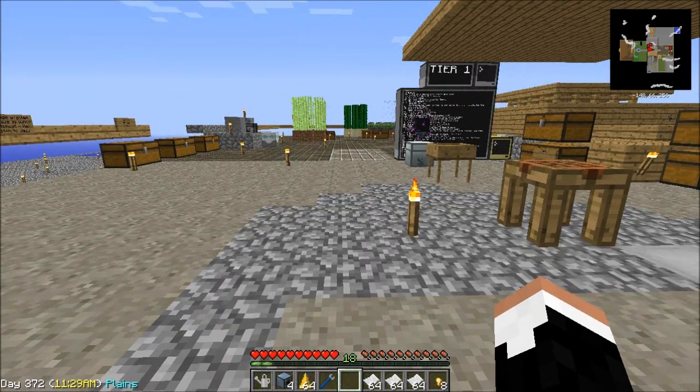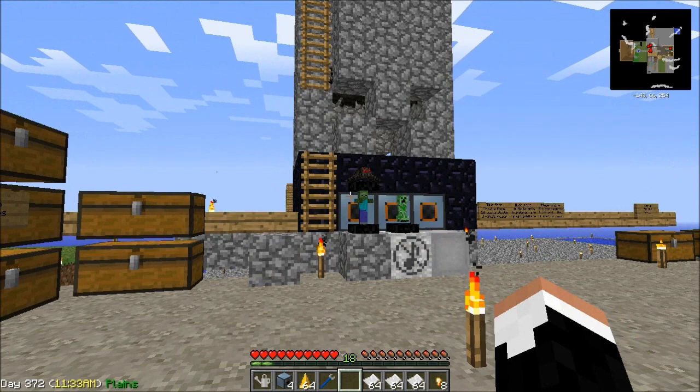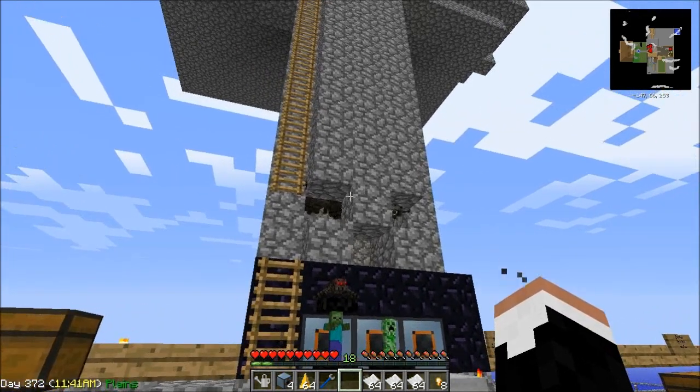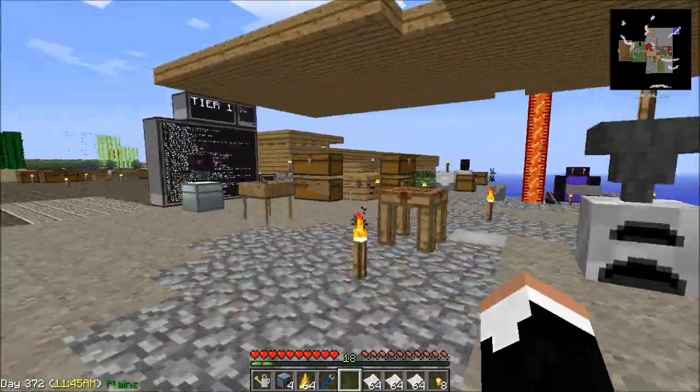Hello, peeps, and welcome back to Sky Factory with Friends, episode 7. I'm on here by myself at the moment. Looks like we had another creeper incident up there, so the guys just put some cobblestone. We've got a bunch of spiders building up. We'll take care of them at some point, but right now I'm not terribly worried about it.